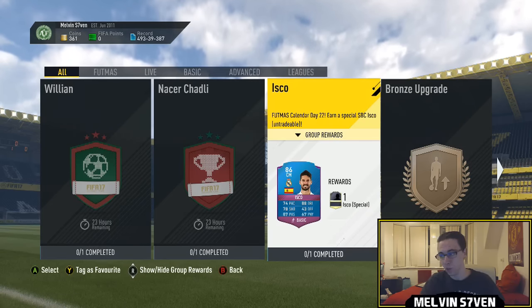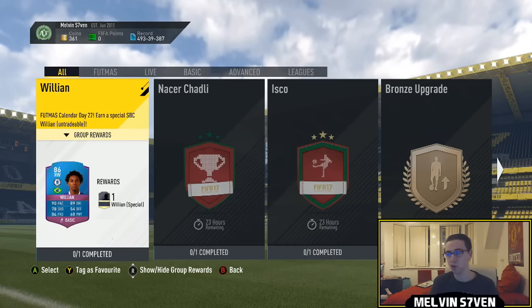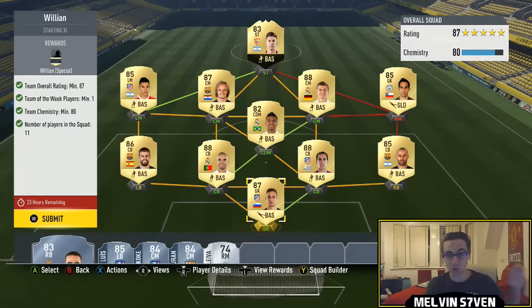What up, Melvin7 here. Footmas Day 22 SBCs are out and yeah, there's some decent ones — Willian, Chadley, and Isco. I'm actually going to do all three, and I wouldn't have if I hadn't packed what I did in my Fut Champions rewards. I'll probably leave a link in the description if you want to go and see that.